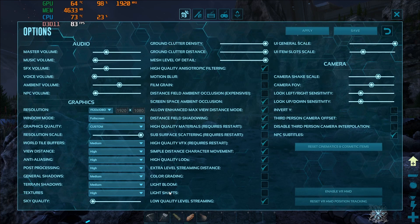I have it in full screen mode and on a custom graphics quality — I don't use any of the pre-selected presets because they change all these settings. I have world tile buffers, general shadows, and terrain shadows all turned down to medium, because while they don't have a huge effect on FPS, they also don't really do anything visually.